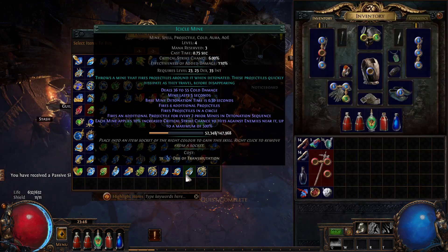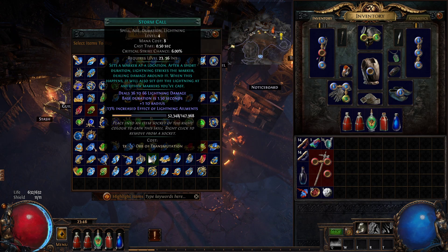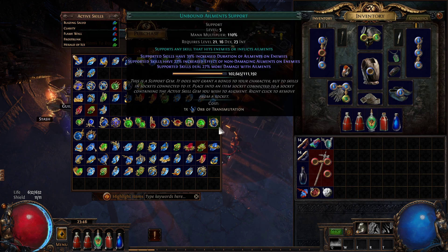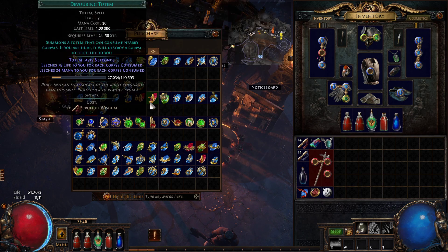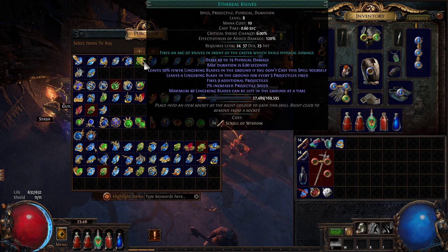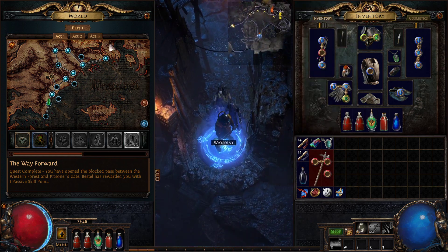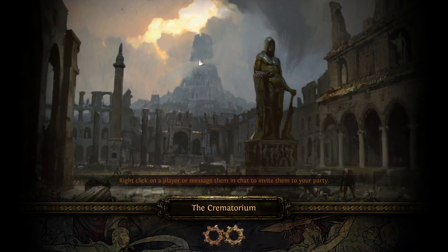Were there any new skills? Wintertide brand — that's not new. Looking through the list: blade vortex, fire trap, lightning trap, searing bond, bone flash, ice nova, storm call, blazing salvo, arc, flame surge, incinerate, ice spear, storm call, body swap — it doesn't look like there's anything new available. I should pick up flame dash and replace frost blink. No new skills unfortunately, but we're going to do flame dash.